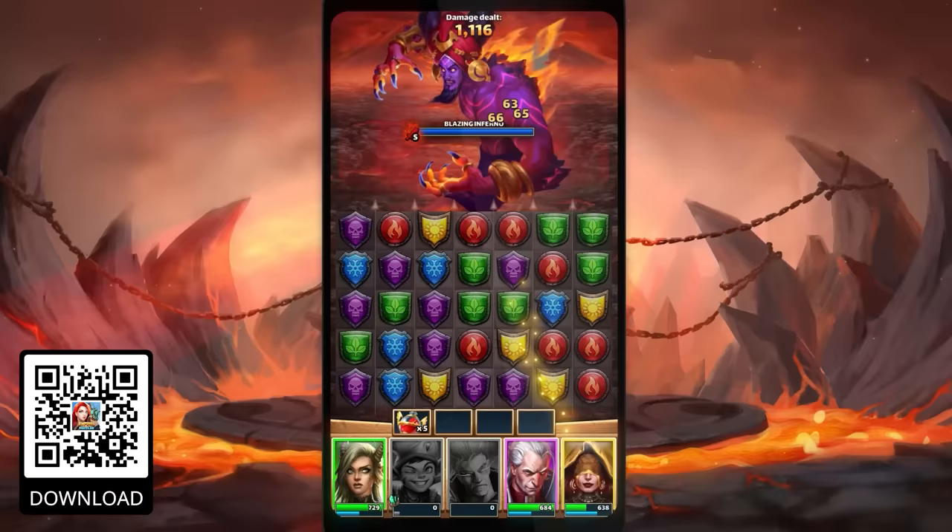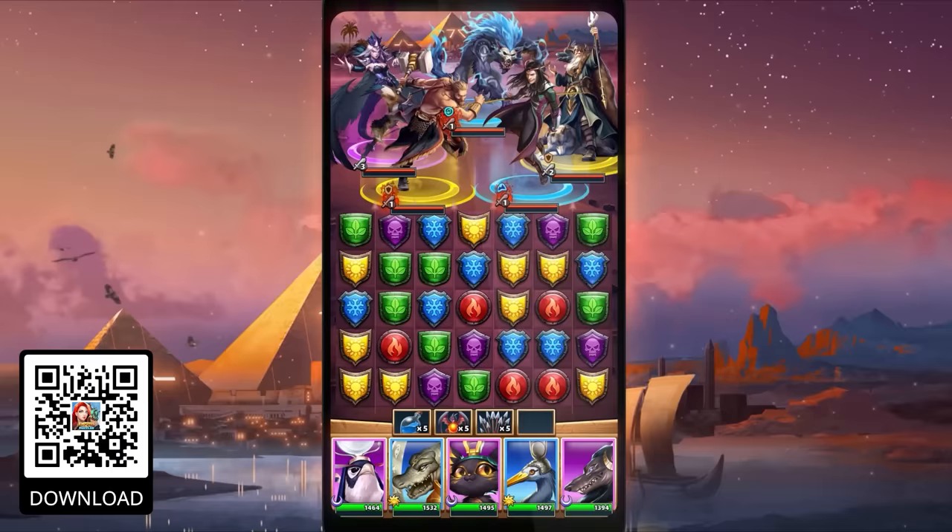Empires and Puzzles is an award-winning free-to-play match-three puzzle RPG game, being one of the first of its kind to combine the two game styles. Easy to pick up, but hard to master — Empires and Puzzles has you simply match shields of the same color to attack.